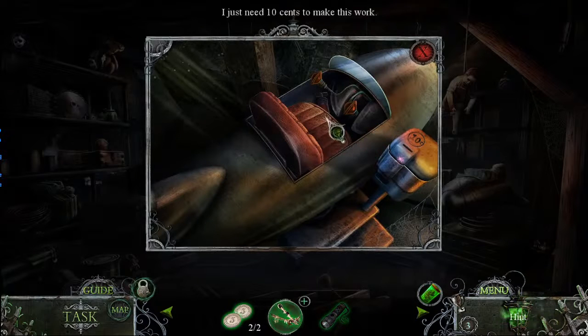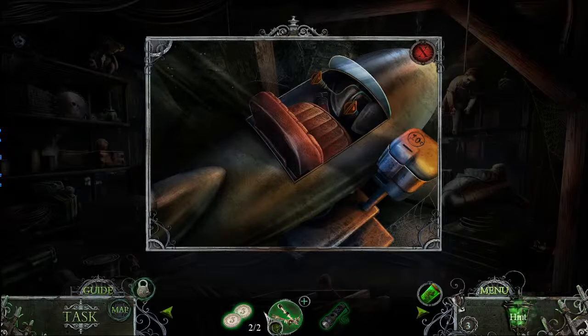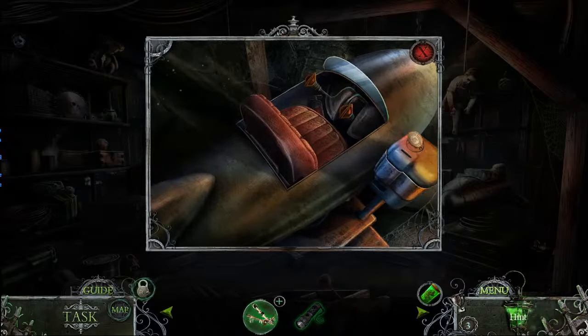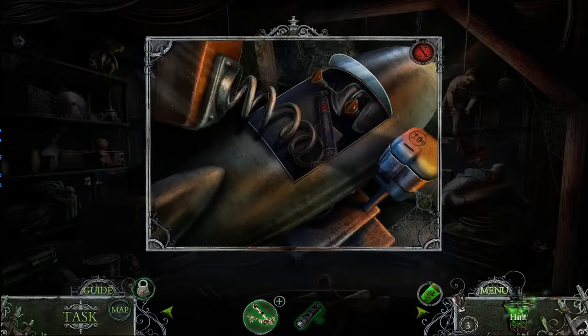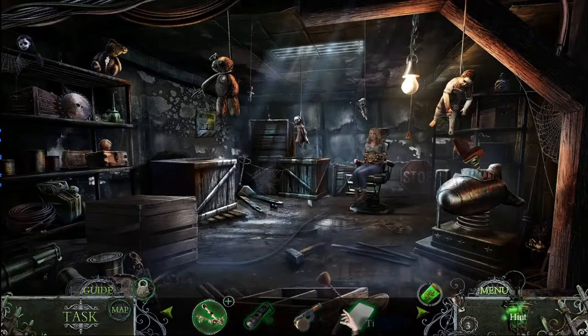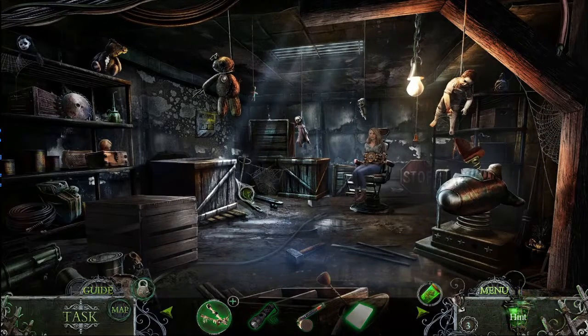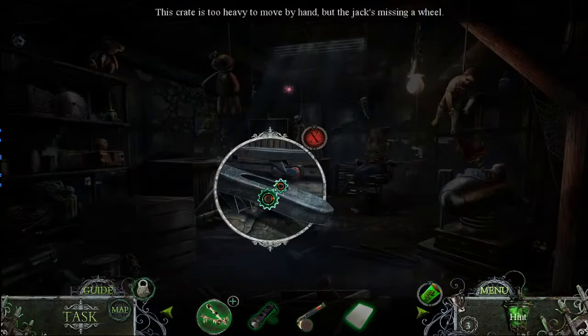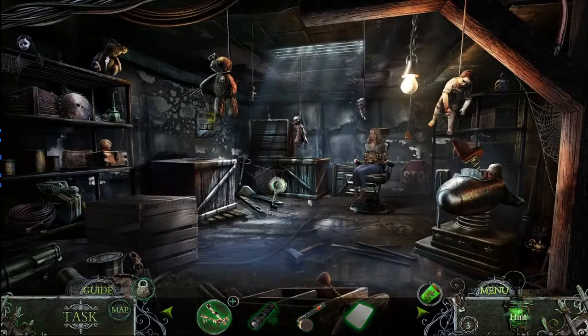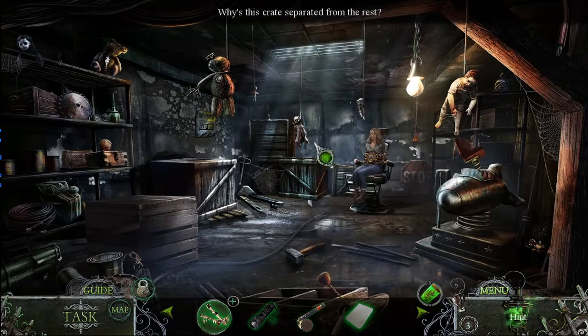I just need ten seconds — ten cents — to make this work. That was not normal. A bug repellent and a team shift. This crate is too heavy to move by hand. The jack's missing. This crate is separate from the rest for a reason.